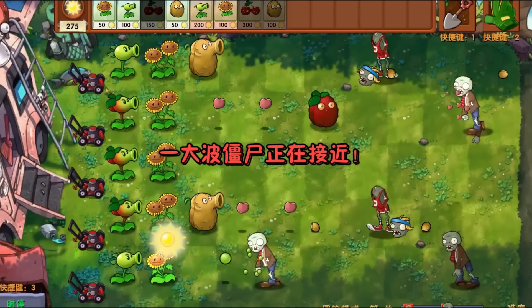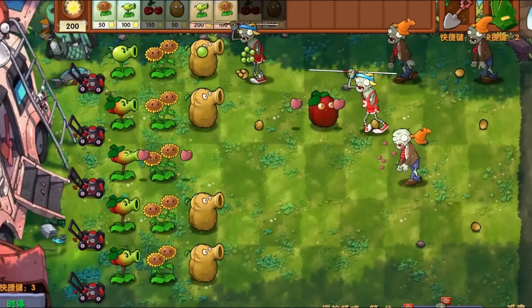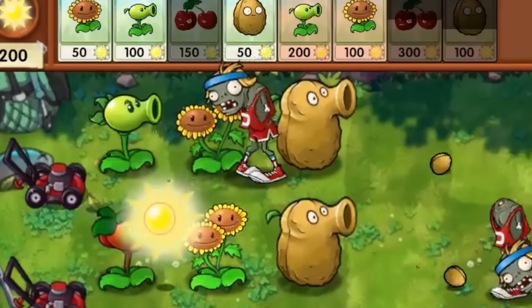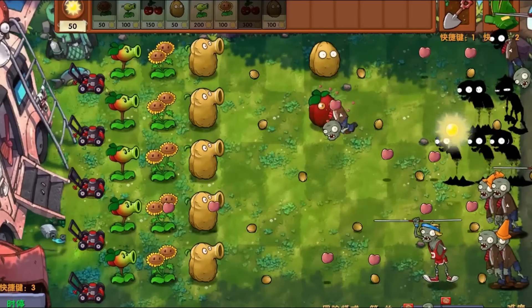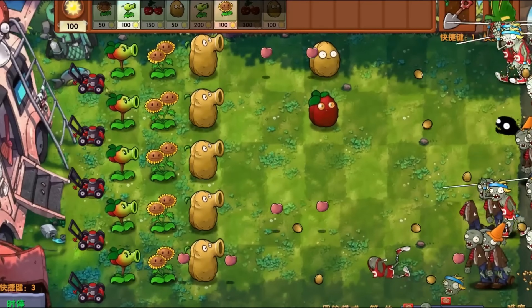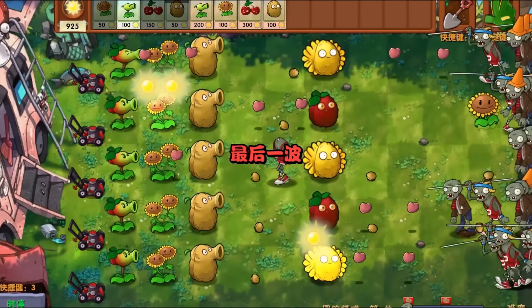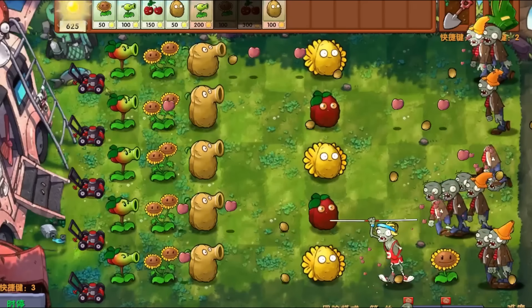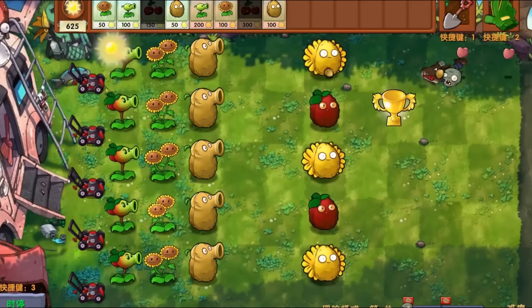I wonder if we're going to get stronger zombies as well. The pole vaulter can actually jump over this tall nut — no problem. That counts for something. Let's use the sunny bomb — we actually got it for once! I could just use one of these straight away. Round two as well — not bad so far.